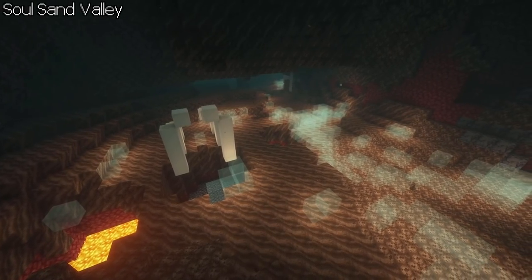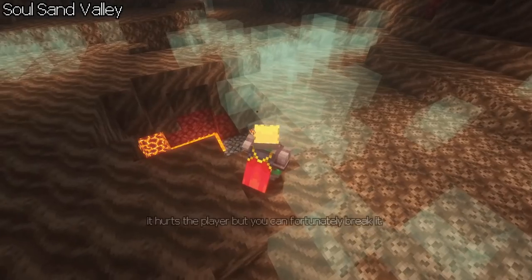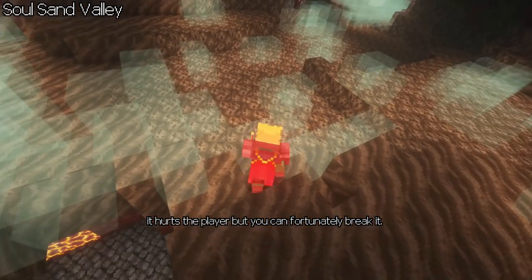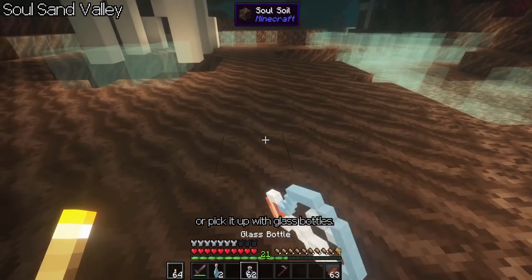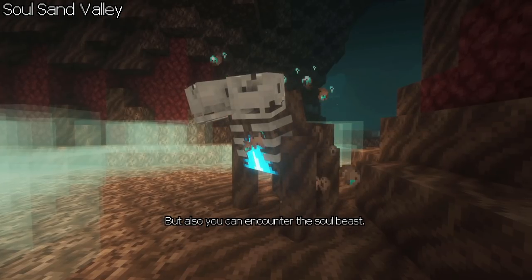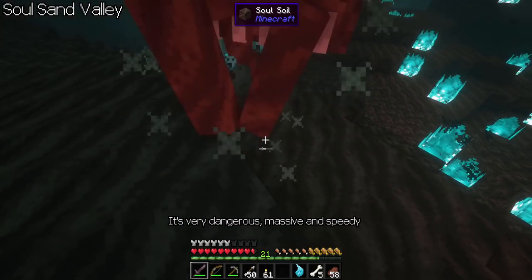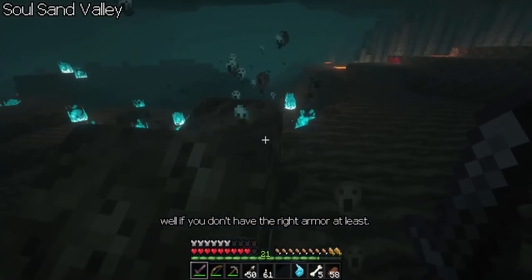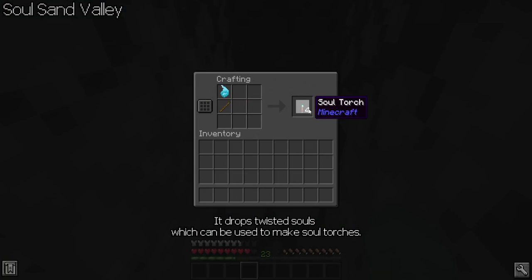Soul Sand Valley: lava is covered in this biome with death mist. It hurts the player, but you can fortunately break it either with a hoe or pick it up with glass bottles. You can also encounter the soul beast — it's very dangerous, massive, and speedy, well, if you don't have the right armor at least. It drops twisted souls which can be used to make soul torches.